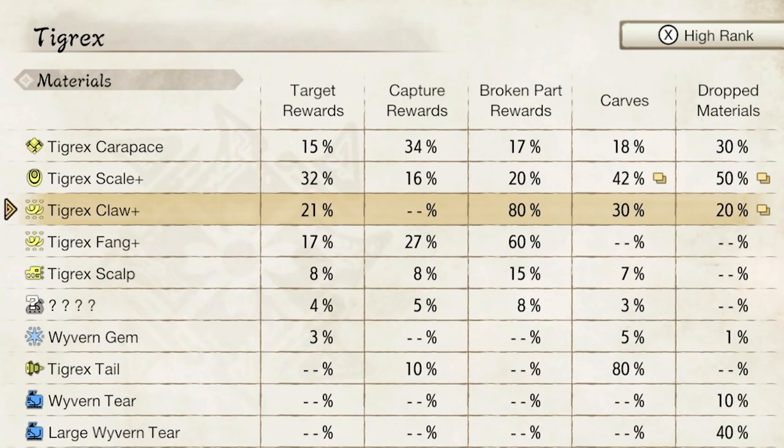If you're only needing a claw, I would honestly recommend killing the monster and carving it. If you're only needing the fang, I honestly recommend going to capture the Tigrex, because that's going to give you the highest odds of getting the fang.